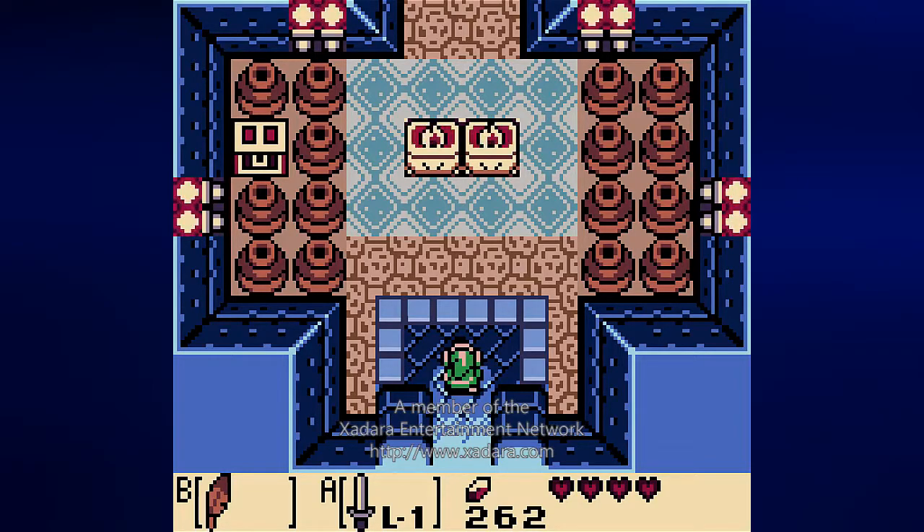Hey everyone, this is Prince Watercress, and welcome back to Let's Play The Legend of Zelda: Link's Awakening DX. In the last episode, we saved Bow Wow from the Moblins, and Madame Meow Meow asked us to take Bow Wow for a walk.